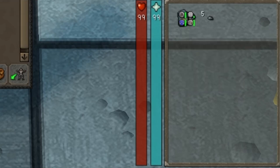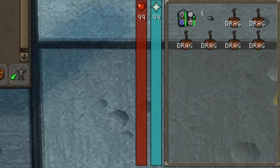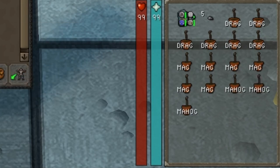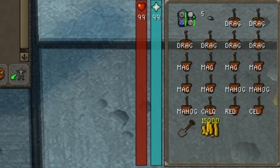You'll also want a Crystal Teleport Seed, six of your highest level Fruit Tree Saplings, six of your highest level Regular Tree Saplings, three of your highest level Hardwood Saplings, one Calquat Sapling, one Redwood Sapling, one Celestrus Sapling, a Spade, a Rake if you do not have Auto Weed unlocked, and several thousand gold if not cutting down your own trees.